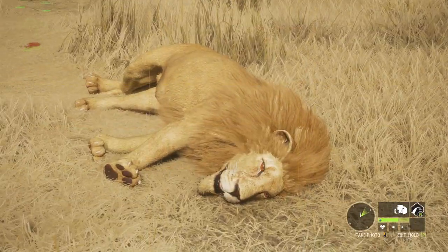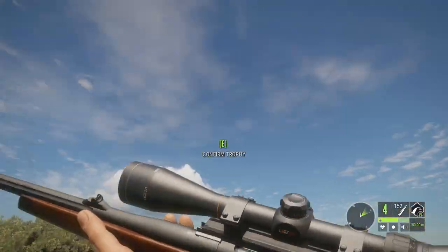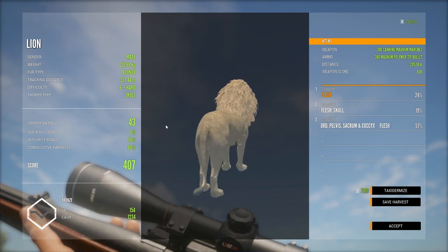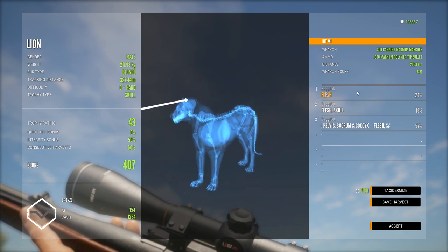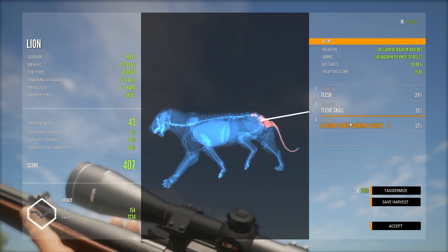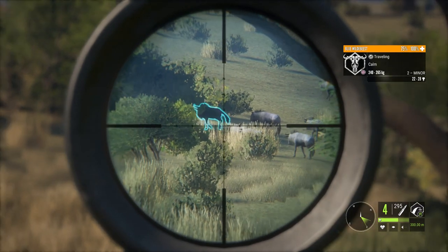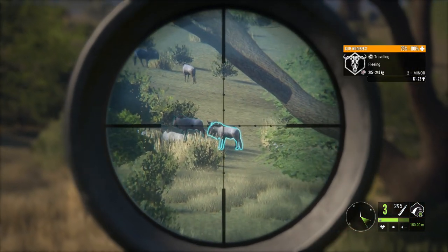Look at the eyes - I really like that, that's cool. But that's definitely not a common one - blends very well with the grass. Blonde lion, 50% integrity. I wouldn't have made gold, would it? No, I think it would have been close. I overshot a tiny bit on the first one, second one a little too far back, and then the kill shot ended up being the pelvis pretty much. But hey, still gonna look decent in the lodge.